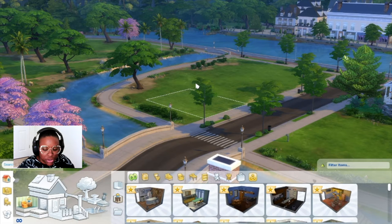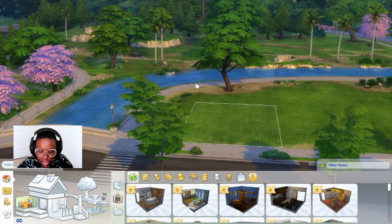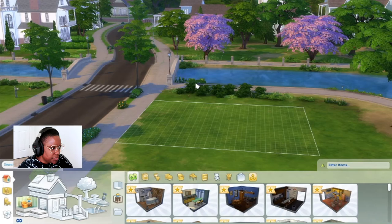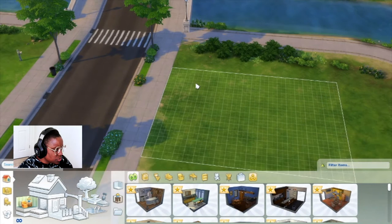I'll probably show the house a few times as we go. We're going to do this a little differently — we're doing a 20-minute challenge. We're in Willow Creek at the Rindle Rose lot. Also, I'm only going to do the facade, so when I upload it to the gallery it will be on a good lot facing the correct way.